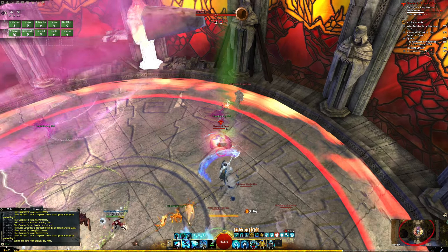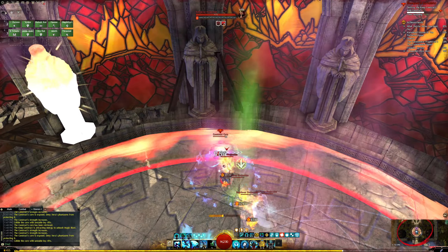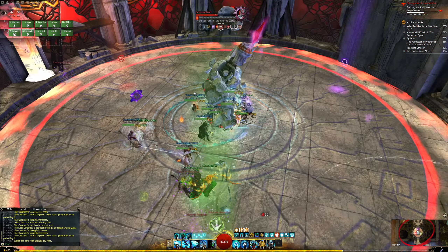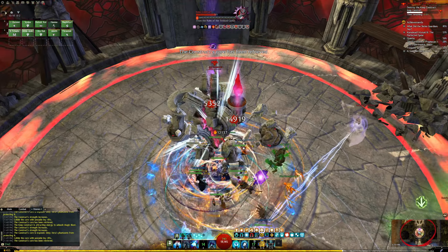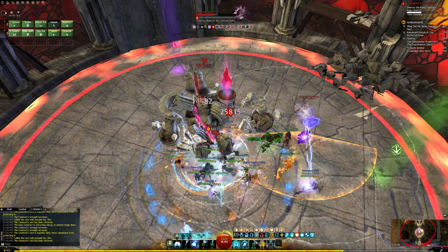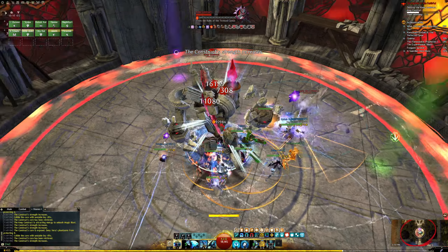Your goal is to push the Core through the Unstable Lay Rifts. Each Rift you push it through, the boss will gain 1 stack of Compromised in the upcoming Burn Phase, which will dramatically increase your group's damage to the boss. Depending on your group's DPS and the boss's health, you do not need to push the Core through all of the rifts to phase the boss, but getting all 5 stacks of Compromised will allow your group to blow the boss up.